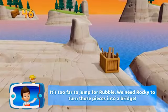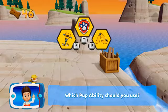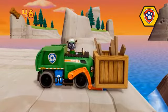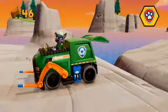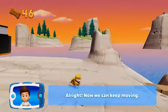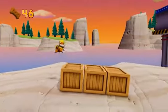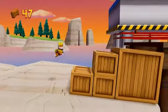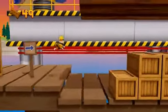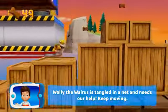It's too far to jump for Rubble. We need Rocky to turn those pieces into a bridge. Which Pup-Ability should you use? All right, now we can keep moving! Wally the walrus is tangled in a net and needs our help! Keep moving!